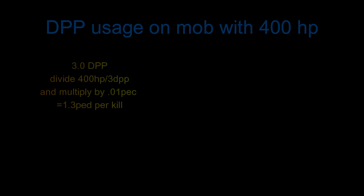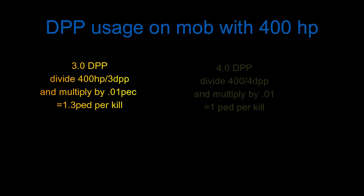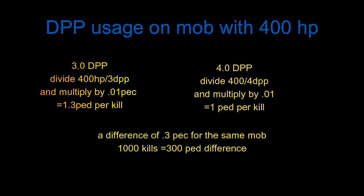Here's an example on a mob with 400 HP. If you kill the mob with a DPP of 3.0, according to the numbers it would cost you around 1.3 PED per kill. And if instead you have 4.0 DPP, you would get 1 PED per kill. This means there is a 0.30 PED difference between 3.0 DPP and 4.0 DPP for the same mob, and on a 1,000 kill run it would cost you 300 PED more when using 3.0 DPP vs 4.0.